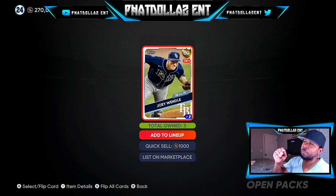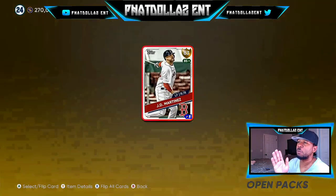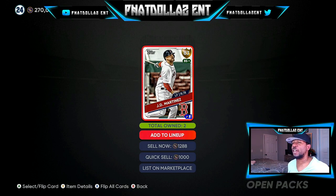We're about 5,000 stubs in after seven to eight minutes. We're going to flip another one over — there's a JD Martinez in there with a sell-now price of 1,288. If we put 800 in and sell now at 1,288, that's already almost 500 stubs profit. If you do that with 15 to 20 different cards and hit on 8 to 10 of them, you're already at 8,000 to 10,000 stubs.